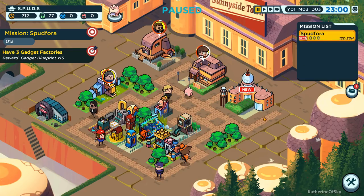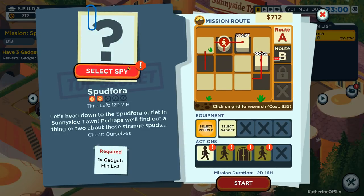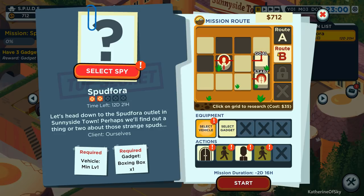So what we do have is we have a new mission to do. We need to do Spudfora. We need to go to the Spudfora outlet in Sunnyside Town. We have a couple of routes here. Vehicle level one required, boxing box gadget. Thank goodness we made one last time.